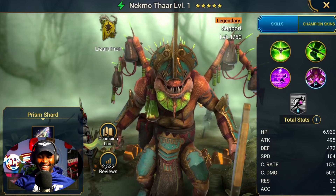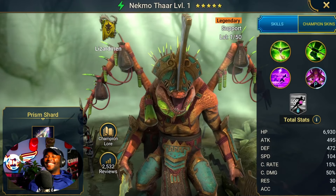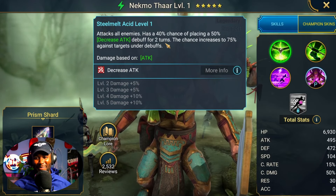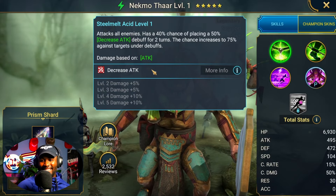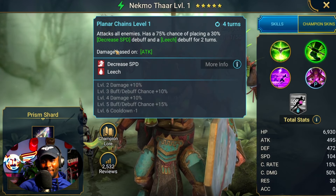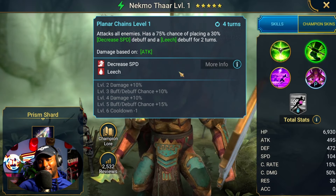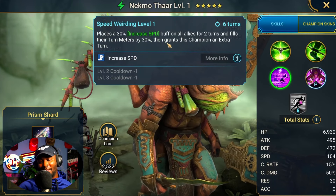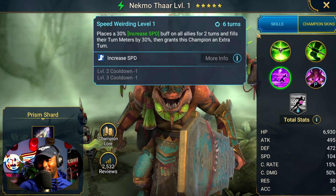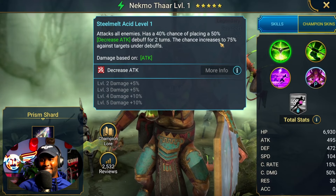Who is this guy? I mean, I'm glad we got a legendary, but who is this? I was not expecting that. He attacks all enemies and has a 40 percent chance of placing a 50 percent decrease attack, and then that chance increases to 75 percent. Another attack all enemies with decrease speed and a leech — that's good. And then he places a full speed champion speed buff on all allies for two turns and fills their turn meter by 30 percent, then grants this champion an extra turn. So he just goes again, and then does another decreased attack hit on everybody.